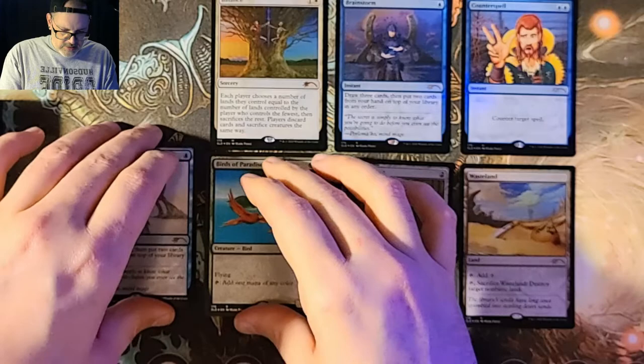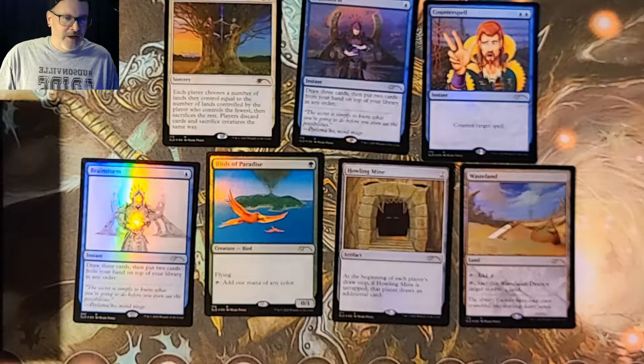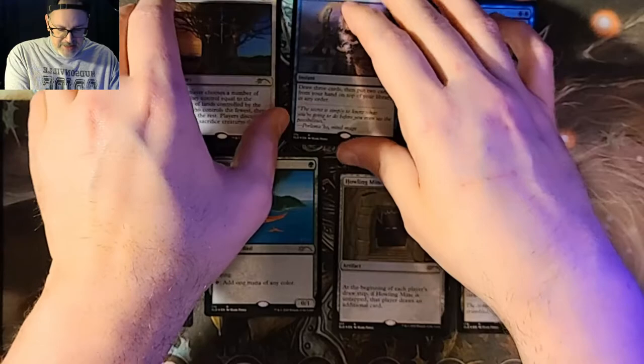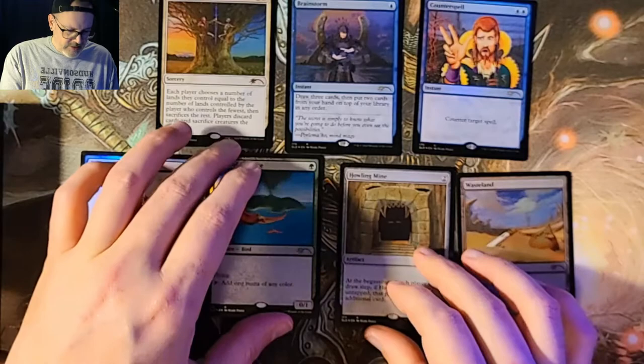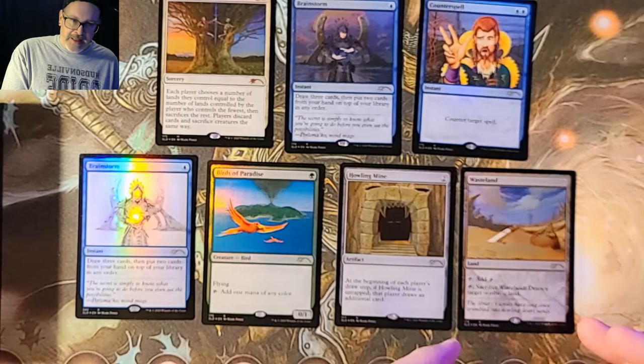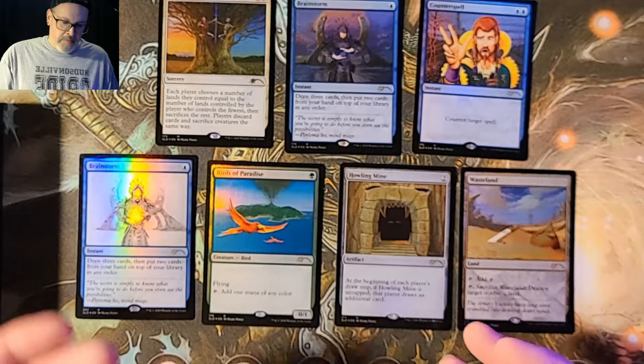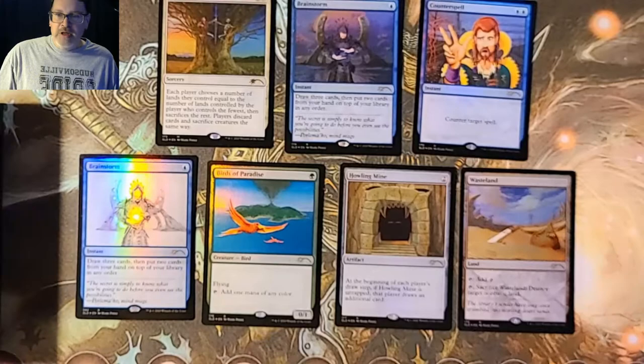So what do you guys think? What's your favorite out of the group? All of these except for the Counterspell — the Counterspell is going to my personal collection. And if you have any Counterspells, feel free to send them to me. I collect Counterspells — currently have 587, I think. The Birds is just a classic iconic card. Obviously the Counterspell, the Wasteland art, I like how it references the Library of Alexandria. Brainstorm potentially has that character from the upcoming Kamigawa: Neon Dynasty. Balance — the sword is just cool.